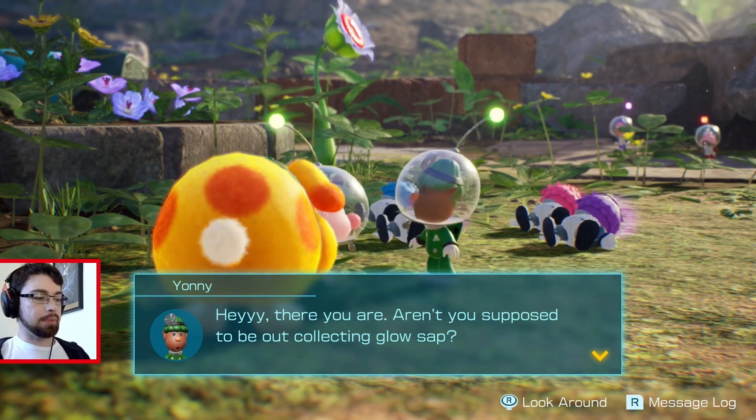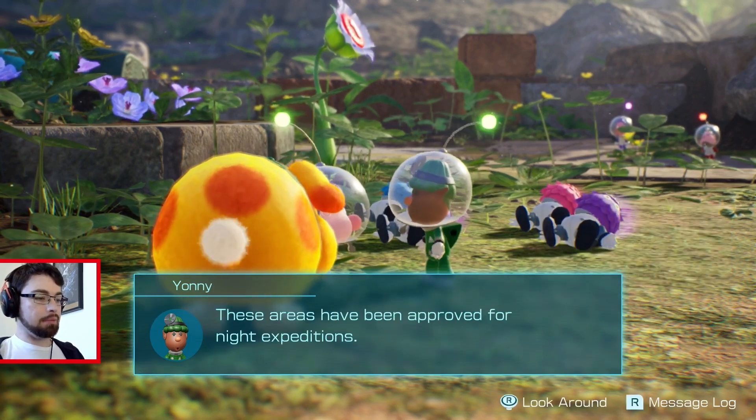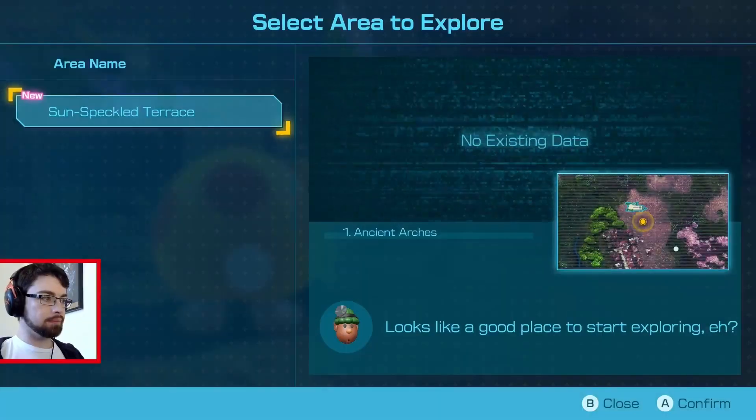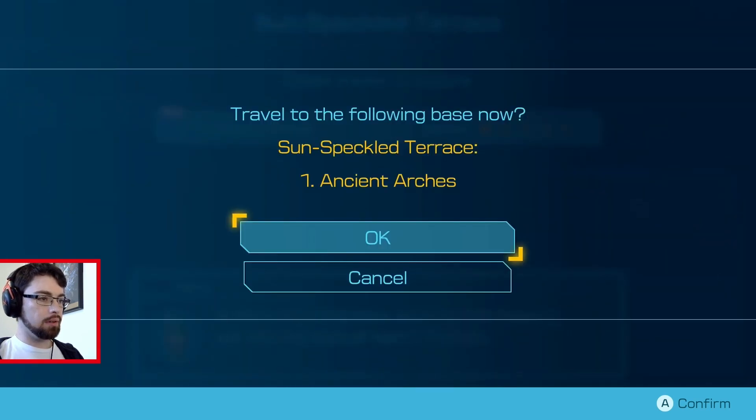Hey, there you are. Aren't you supposed to be out collecting Glow Sap? Yes, let's go do that. These areas have been approved for night expeditions: Sun-Speckled Terrace, Ancient Archive. Each base is a different level. Let's see how this works.